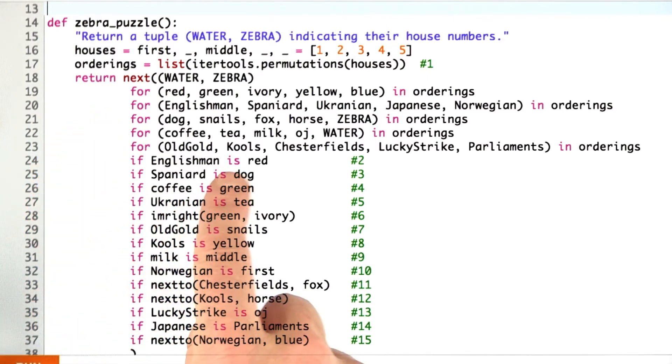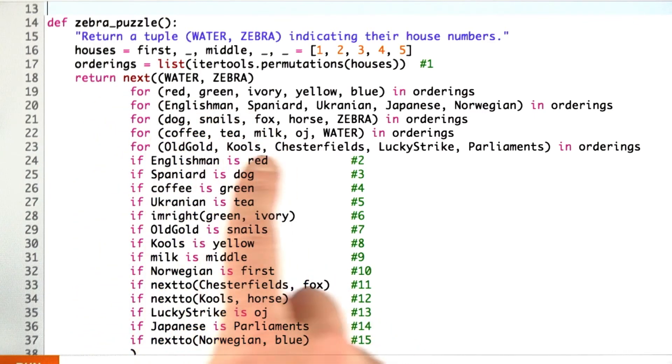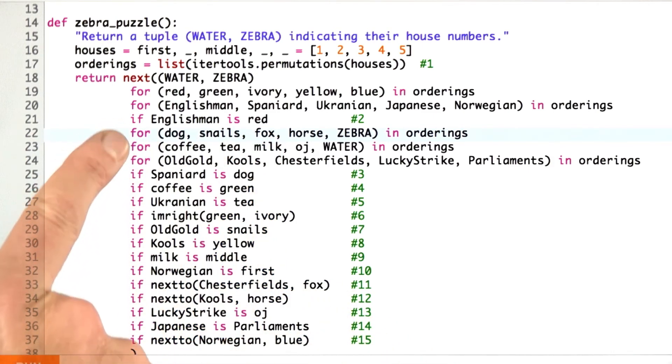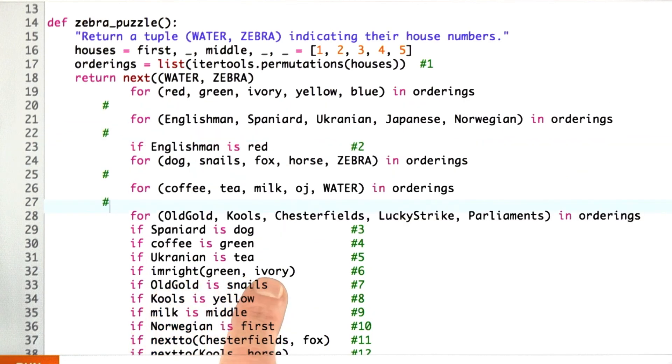What we could do is move this constraint up to the earliest time in which both Englishman and red are defined. So there, now I've moved it up, and now if Englishman is red is false, then we don't even have to bother to go through all three of these loops. So we're going to eliminate a lot of work in just that one clause. Now let's consider another of the constraints. Let's look at immediate right of green and ivory. Can we move that up, and where can we move it up to? Can we move immediate right of green and ivory up to here, here, here, or here?